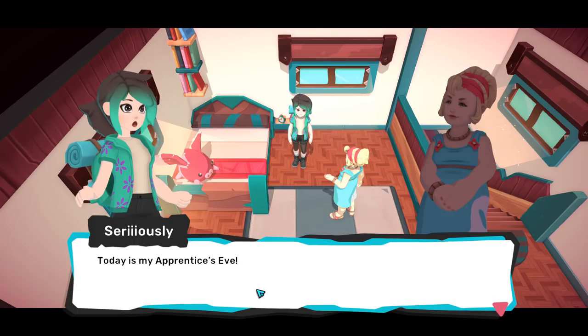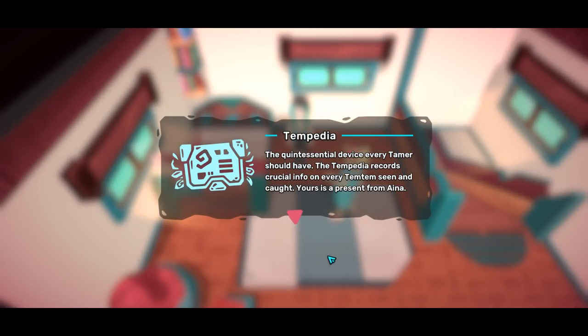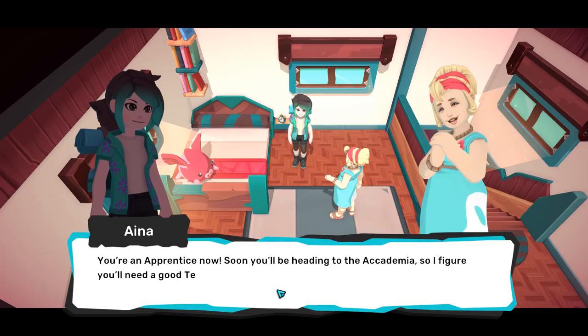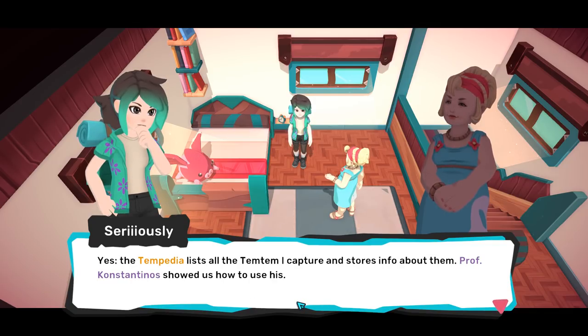Today? Oh, it's — oh! Today is my Apprentice's Eve! Exactly, my dear. Congratulations. The Timpedia — the quintessential device every tamer could have. The Timpedia records crucial info on every Tim Tim seen and caught. Yours is a present from Anya. And here's your Apprentice's Eve present — a Timpedia! You're an apprentice now, so you'll be heading out to the Academa. Totally Pokemon vibes.